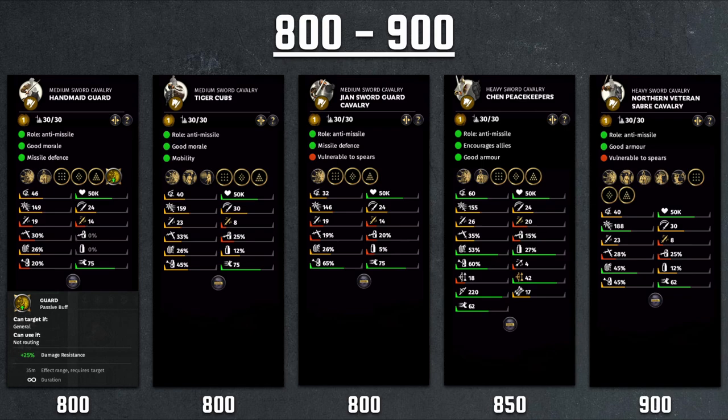The Jian Sword Guard is the more expensive cousin of the Dull Sword Guard and the Saber Cavalry, with very similar stats to those units, also featuring 26% armor. So that's where the Dull Sword Guard gets its value from.